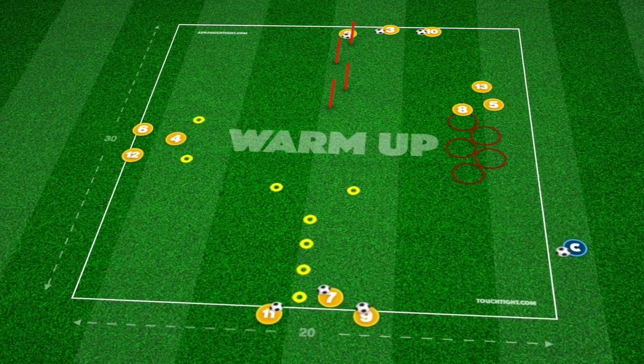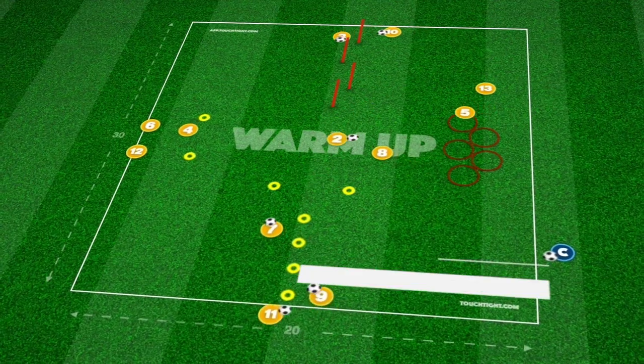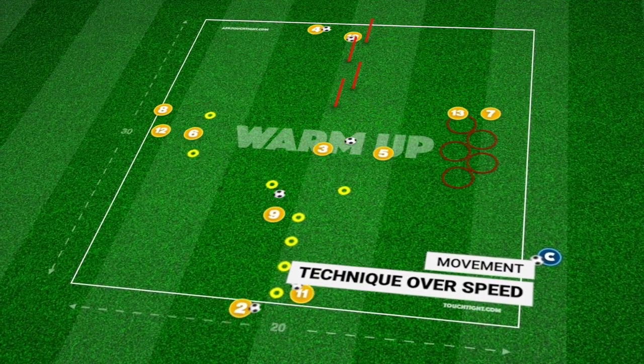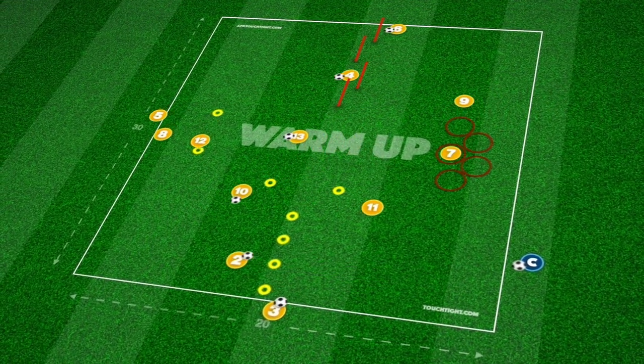We begin with player 1 dribbling between poles or cones before stopping the ball in the center. At the same time, on the right side, we have a player jumping single leg through the hoops, timing their run so they are able to collect the ball that player 1 leaves for them.